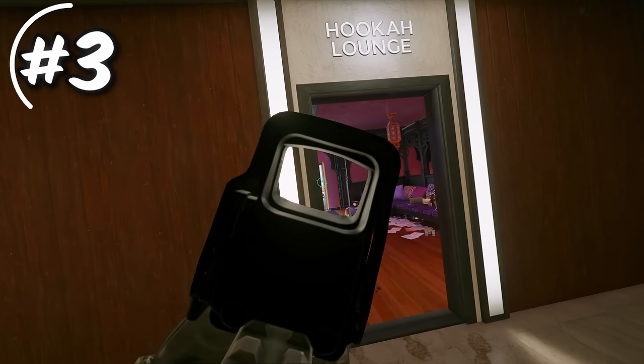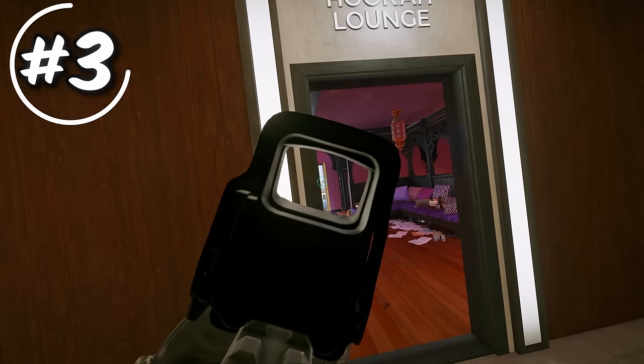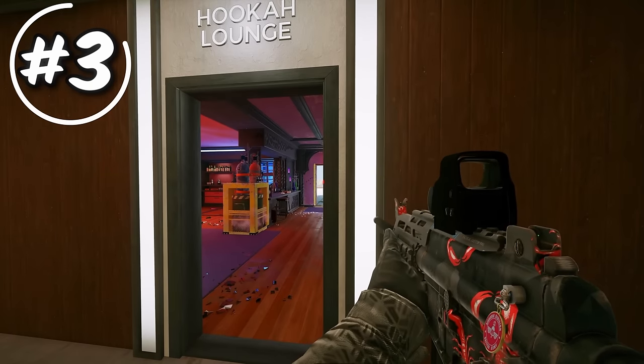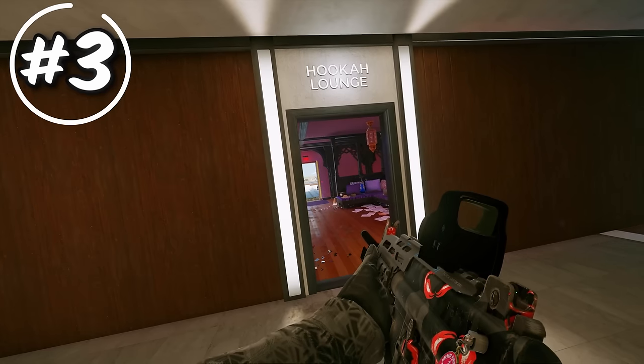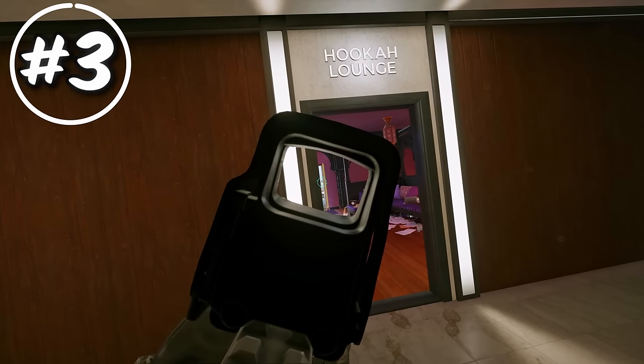Backing up from the doorway makes much less of your body exposed. When you hold a tight angle, you're going to see less of the enemy when they swing, but you are going to be much more safe and not get pre-fired. The other main advantage of holding tight angles is once you see the person swing out, you know they have to be on the other side. So you can get that information and then swing out yourself, turning peeker's advantage in your favor while also pre-firing. Always make sure you're not right up against your cover, hold a tighter angle, and then swing out.